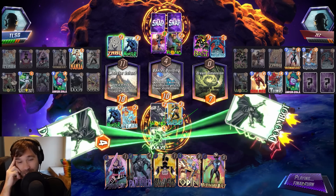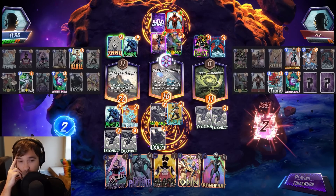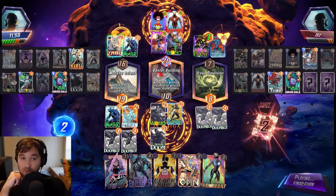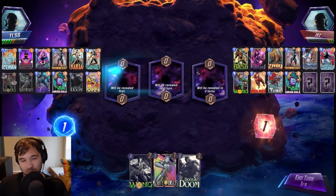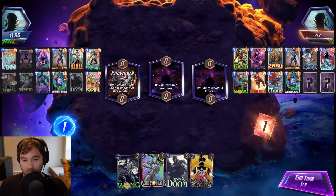They do two drops in mid. Iron Man, and then Iron Heart — pumping a lot of power. Even if we're losing cubes, we can appreciate and respect a good play when it happens.